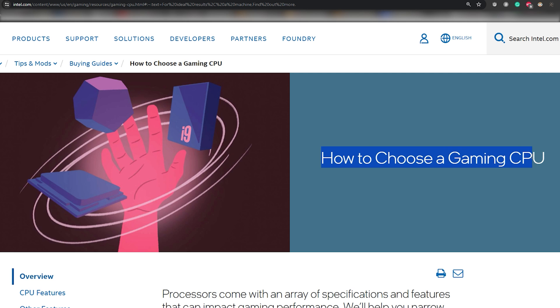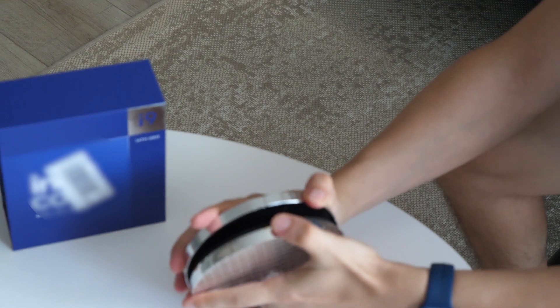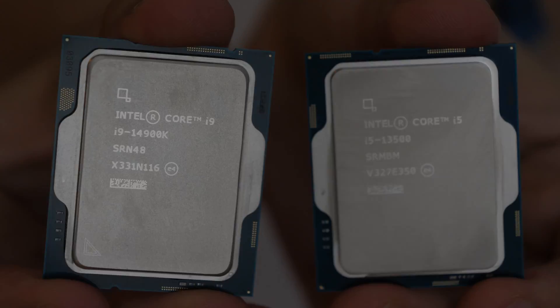Intel's marketing department and those who listened to them persistently advised us to get at least an i7 for games. So I listened to them and picked the i9-14900K as the best CPU for gaming from Intel. And let's compare them — no mercy to my i5-13500.